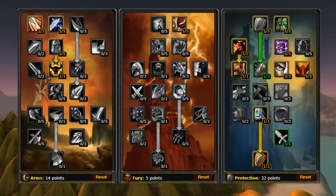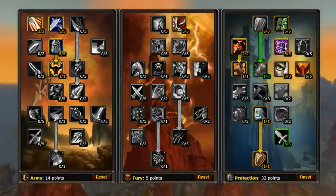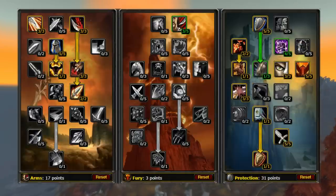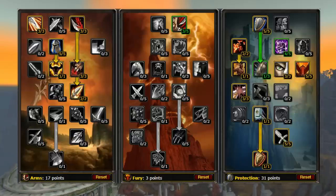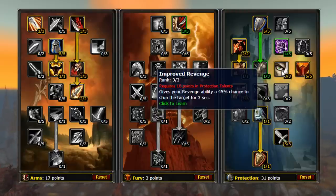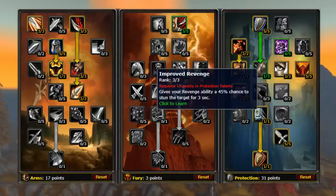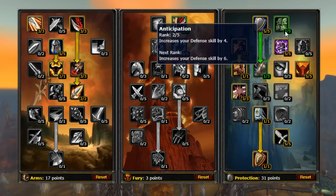First is the Deep Prot build. This build focuses on mitigation and can be very beneficial for early on raid tanking. The main weakness is that your threat generation is reduced at the cost of more damage mitigation. The second build, known as the Impale build, sacrifices a little more mitigation in the place of more threat generation. You may have noticed that in both the Deep Prot and Impale builds, I take Improved Revenge. This is a great talent for tanking dungeons as most enemies are stunnable. Also, the Improved Revenge stun does not share diminishing returns with Concussion Blow, allowing you to keep more packs under control. If tanking a lot of raids is your thing, I would consider taking points from Improved Revenge.